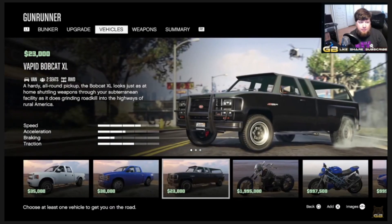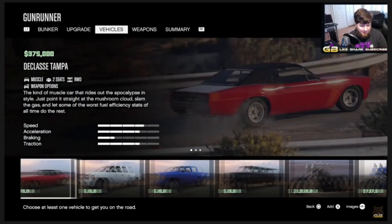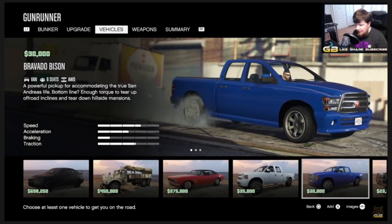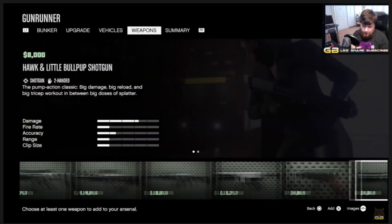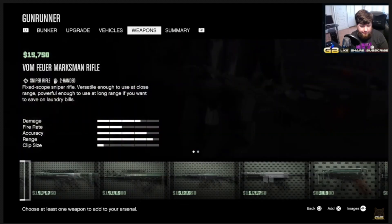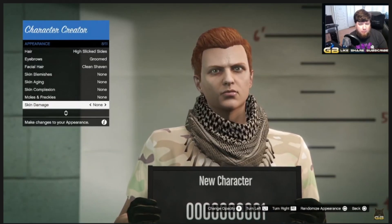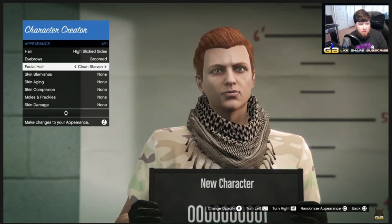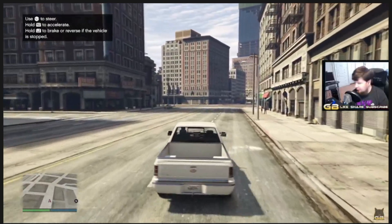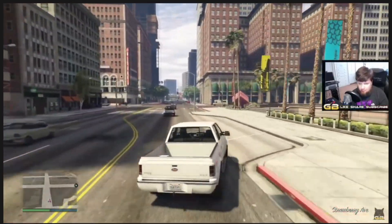The game allocates you four million dollars for the Career Builder — you can take up to one million into GTA Online, but you have to spend about three million on the Career Builder itself, covering a property, upgrades, a vehicle, and a weapon. I'd recommend the Special Carbine Rifle if you're just grabbing one weapon. After the Career Builder, you go into the character creator, then find yourself outside Los Santos Police Station where you do a tutorial in an introduction session — helpful basics for new players.